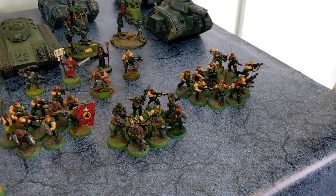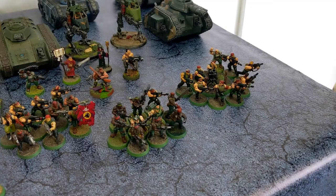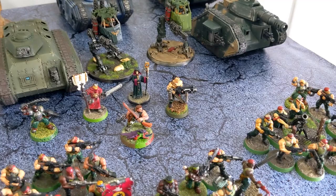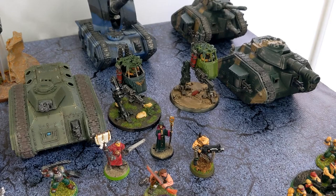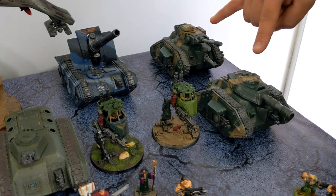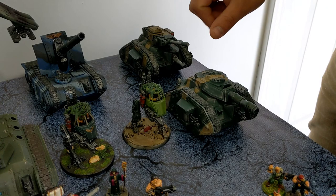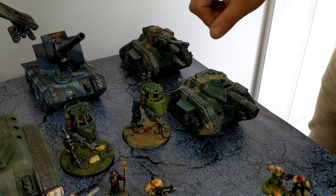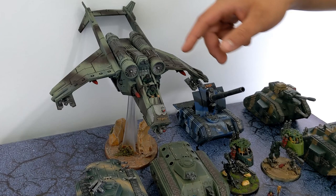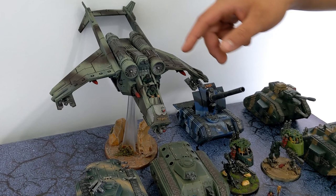One infantry squad has a mortar team. For elites we have a Ministorum Priest, an Astropath taking Psychic Barrier, Sly Marbo, and Sergeant Harker to give re-roll ones. In fast attack, two scout sentinels with heavy flamers. In heavy support a Basilisk — paid one command point for full payload — with a heavy bolter on the hull, plus two Leman Russes each with triple heavy bolters and battle cannons with hunter killer missiles. For transports, two Chimeras running double heavy flamer with track guards, and a Valkyrie with Hellstrike missiles and a multi-laser.